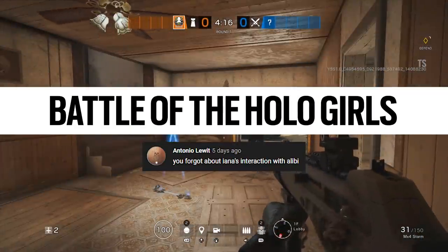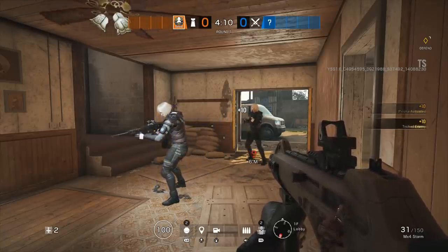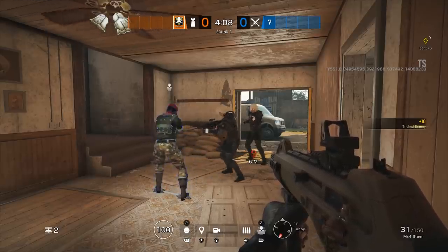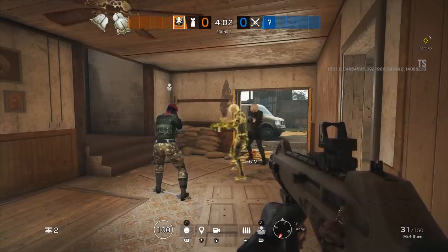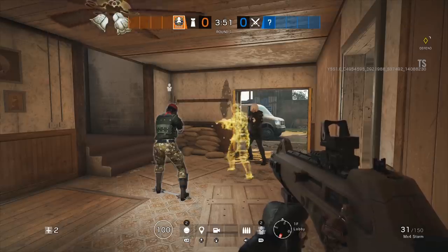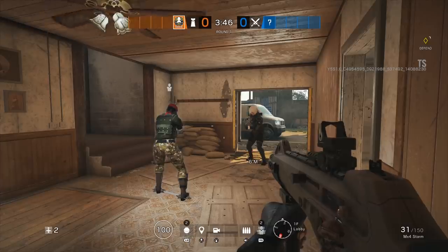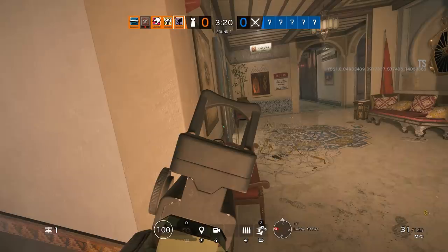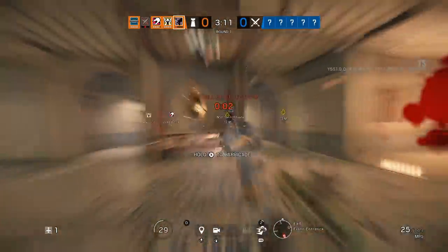And the final myth today is another community-submitted one: the battle of the hologirls — just to see the interaction between Yana's hologram and Alibi's hologram. As you can see, Alibi's hologram will ping the correct Yana, not the hologram — she will ping the original one. And even if you decide to disconnect your drone or your hologram immediately, the pings still persist for the maximum amount of time. So that is confirmed: Alibi's hologram will ping the correct Yana. Anyway guys, that is all the myths for today. If you want to watch more Mythbusters, I have one out on the new Shrapnel Mechanics. Thanks for watching — let me know if you've got any more myths in the comments below and I'll catch you next time.